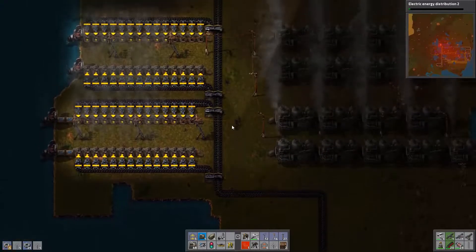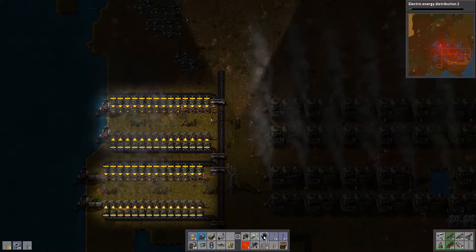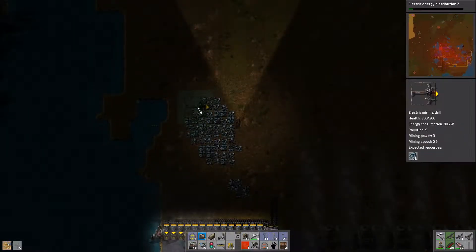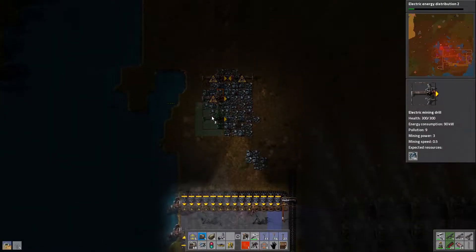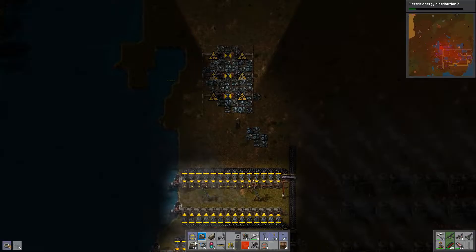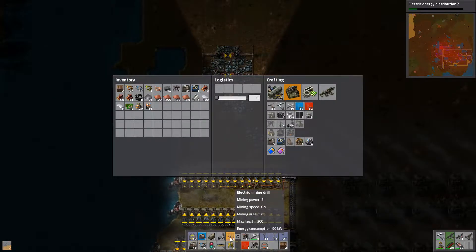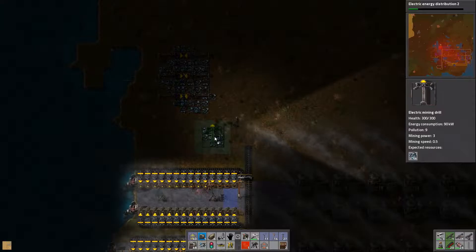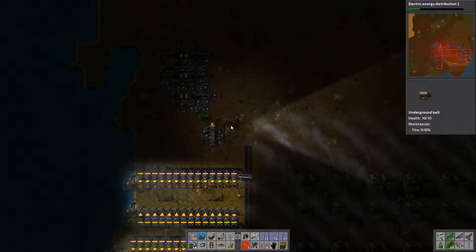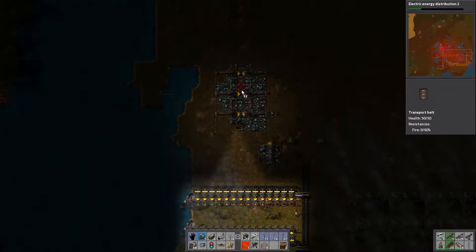That tower's not connected to anything — I should really connect that up. So that tower's now transferring power. I hope I've got enough conveyors to get down there. Gonna need an underground conveyor as well. Probably more than that, but it'll be okay for now.